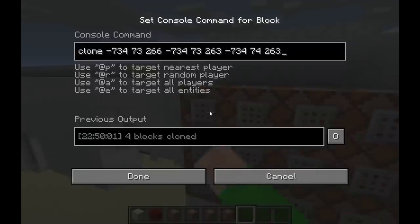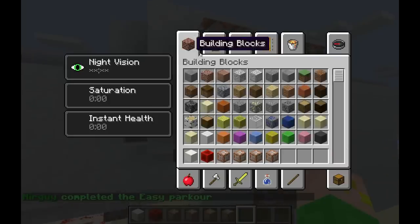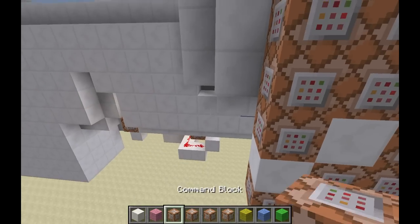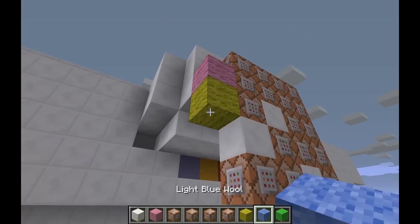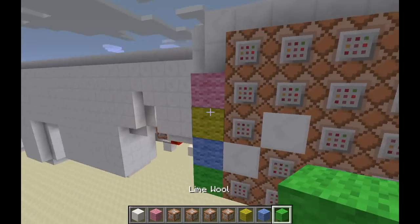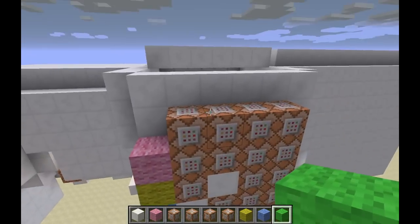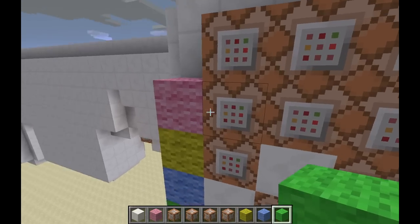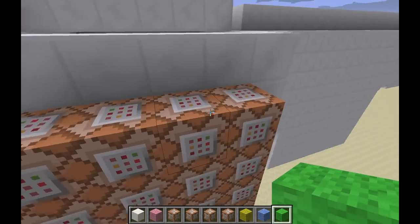So how this works is we have this command. Let me just grab a few wool blocks to help me demonstrate here. So we have these four different layers here for each different button. This is the row that's actually being activated. And so what this one does — this one right here — it clones the pink row to go to the top, which pretty much just resets the whole system.